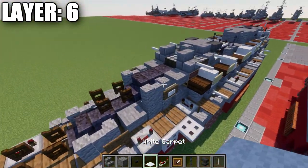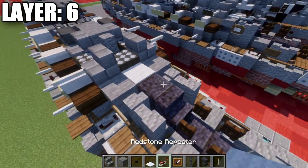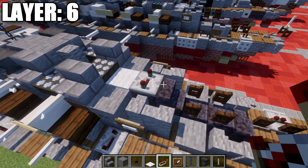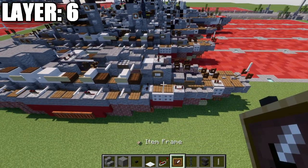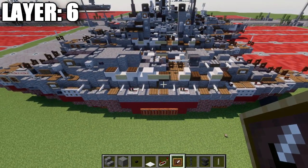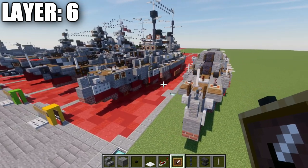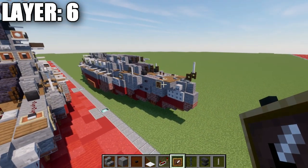On top of turret number 4, place down a white carpet on top of that upside down stair, and then a redstone repeater with the notches spread apart. Once we have that all complete, that wraps up layer number 6 for the build. And with that, we're going to move into layer number 7.